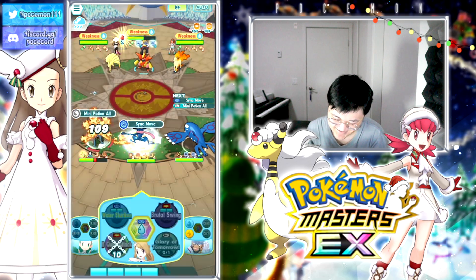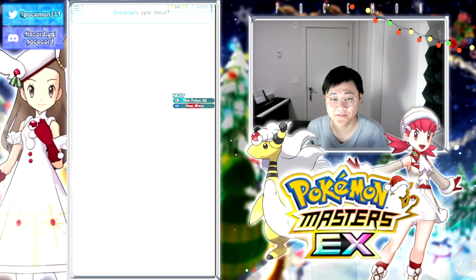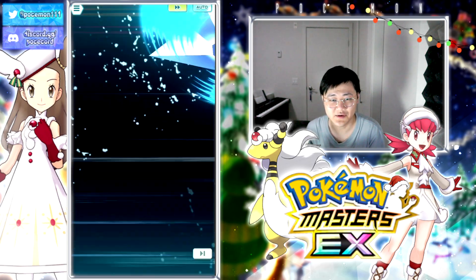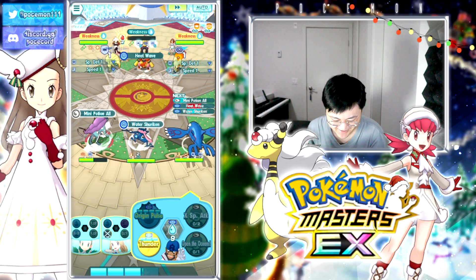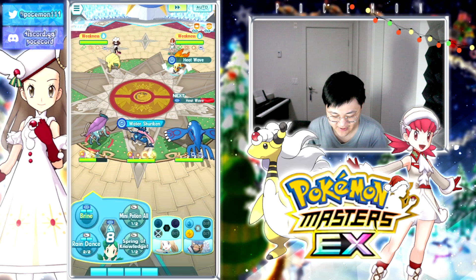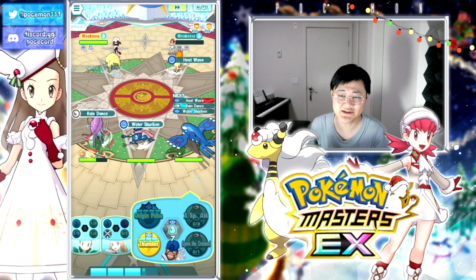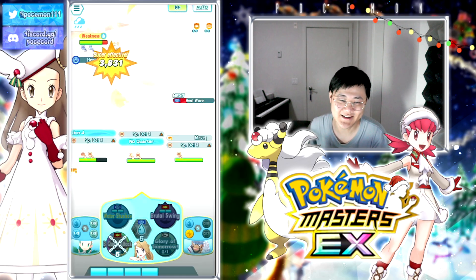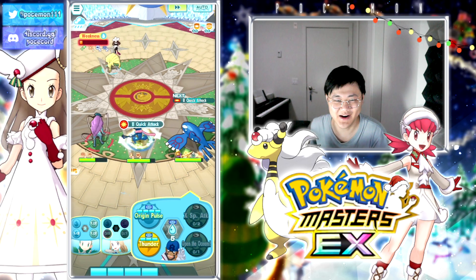I don't know what else to say. You've got everything - you've got the DPS, you got the debuffs, you got the support for your team, you got the nuke. I would love to get another buddy move in but that is not going to happen because the opponent is not surviving ten hits. They're not surviving ten hits - the buddy move is just gonna finish them off.